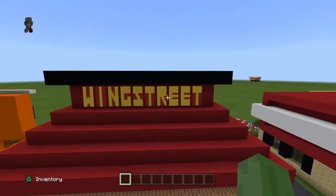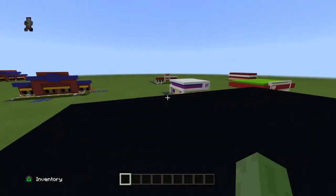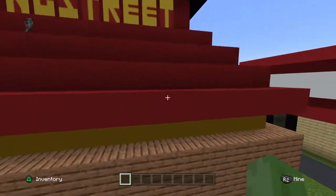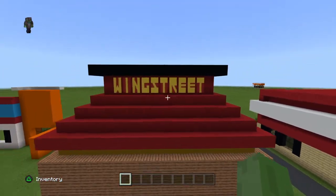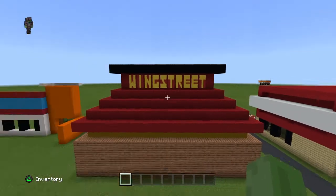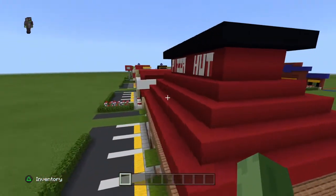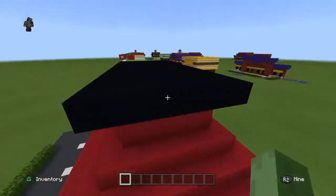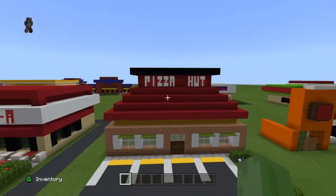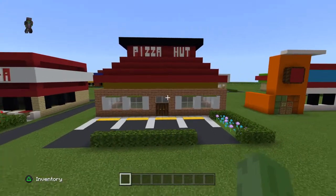Like one Pizza Hut gets their wings from Wing Street. And obviously that's optional — it's pretty much just a Pizza Hut, just with Wing Street written on it. The build still looks like a Pizza Hut, and you really don't have to add the Wing Street. I probably won't add it on my original — I literally just thought of that at the last second. That's why it's there, but honestly you really don't have to do that, you can just make it a Pizza Hut and it'll look perfectly fine.